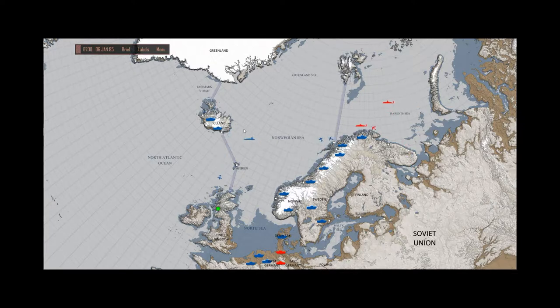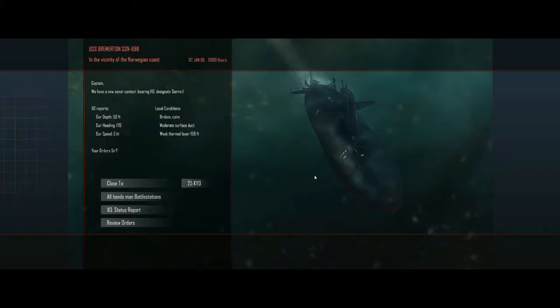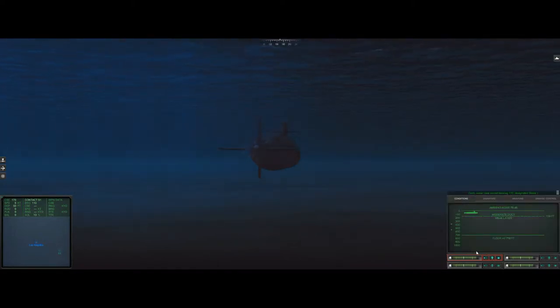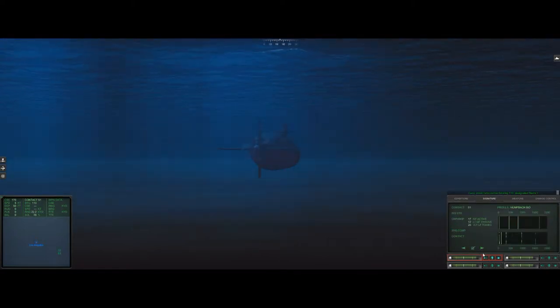It looks like we've got one coming down now, so this could be our guy or guys right here. We'll head over towards his location, come to a stop, and let him come towards us the final little distance. We're in — depth 50 feet. We've got contact bearing 110, Sierra 1, close to 10,000 yards. We're going to sniff these guys out and engage them. We've already got Sierra 1 so we'll get this guy classified. We've got a weak layer.